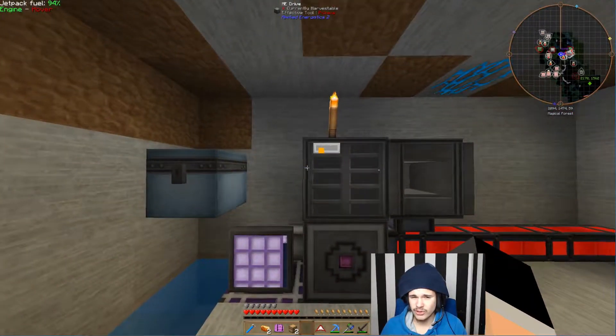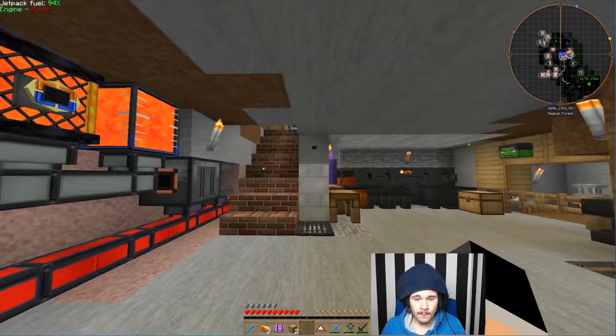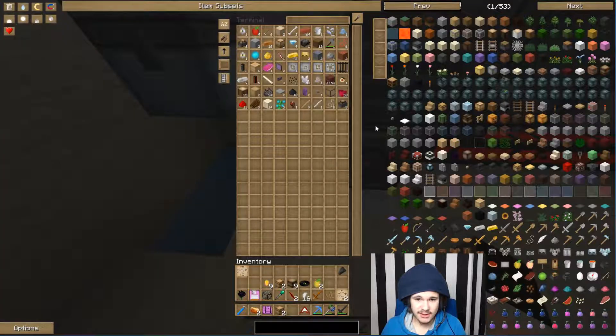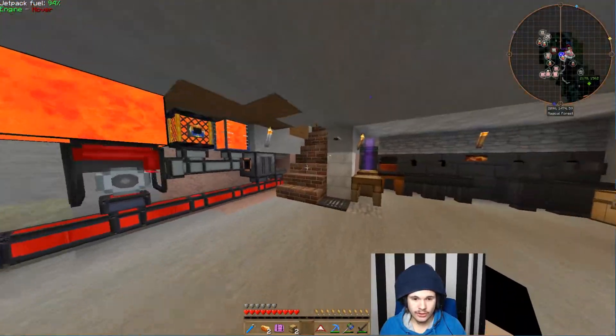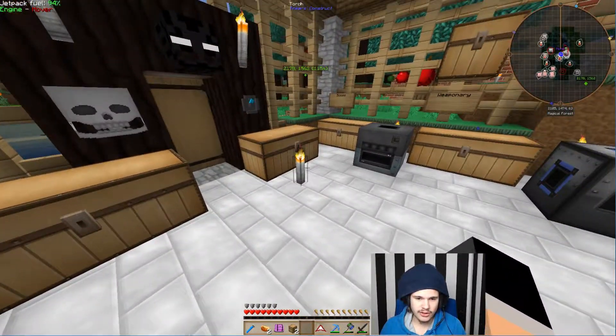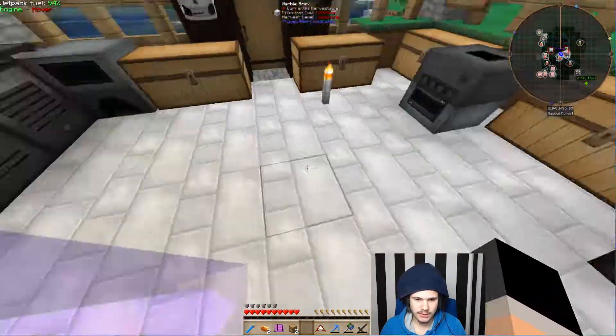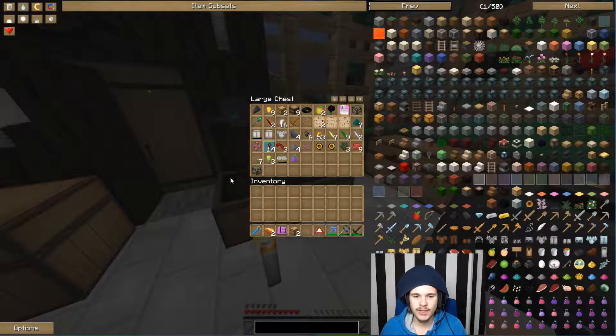For now it's not such a big deal to have that extra security because I don't have enough storage yet, but I will be building more. At least we have our ME system set up, and as you can see everything works very nicely. There are different cells you can use, you can search, you can do a lot of things with it. I generally like to sort from the items I have most of down to least. Making two or three larger ones — not 1K ones — you could probably have most of these chests gone, because this chest is almost empty already.